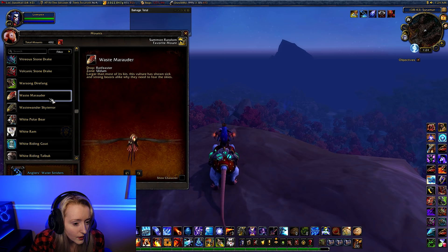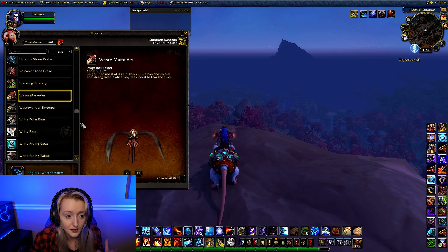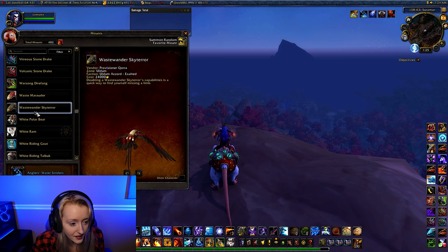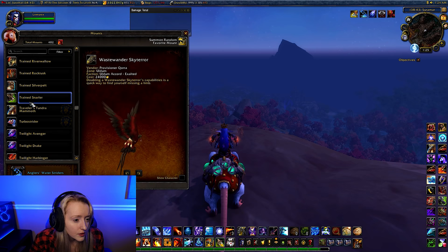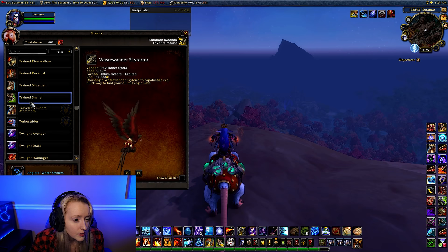I also ended up buying just a couple of cheap mounts to help boost my mount collection, including the Wastewander Sky Terror. This was 24,000 gold — it wasn't too expensive so I found it was worth it. The mounts I'm currently working on, as always, I'm trying to get the Nighthold mounts. I'm working on Shackled Ur'zul from Antorus. I'm also hoping to get the Giger mount from Maldraxxus, and I've been eyeing up buying the Green Wolf from Ardenweald. I really love the moth — I'll have to get that.